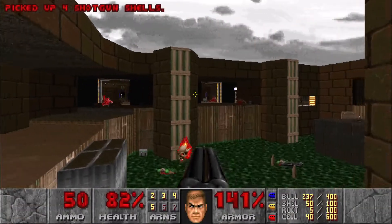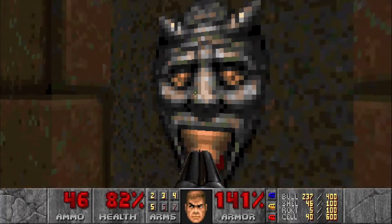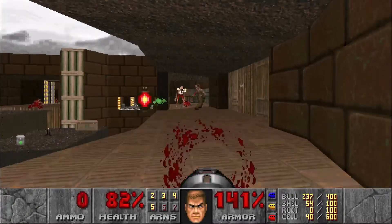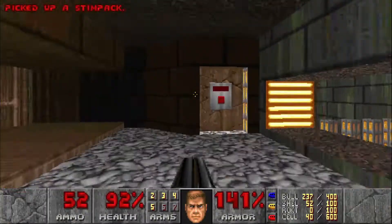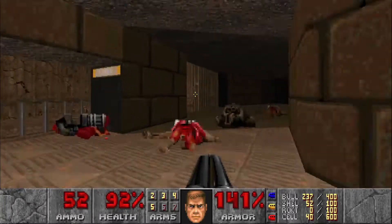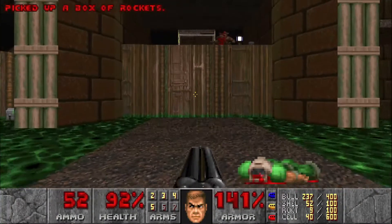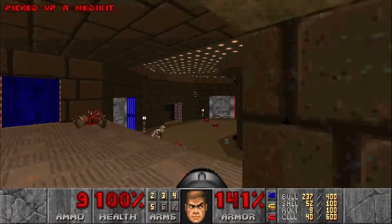We're gonna have ourselves a Hell Knight and a couple of Revenants right over there. Let's hit this switch right here — we're just gonna raise the rocket launcher, which we'll grab in just a second. Hit this switch right here and we're gonna lower those yellow bars leading to the exit, which is also gonna spawn in a lot of enemies. So let's grab the rocket launcher and the rockets, and then get ready to take out some Revenants and a bunch of other enemies.